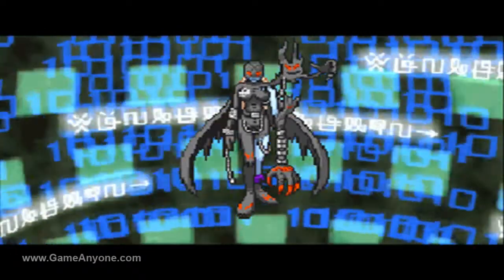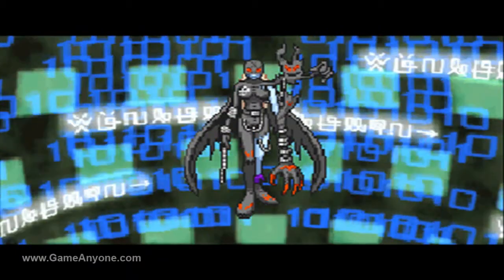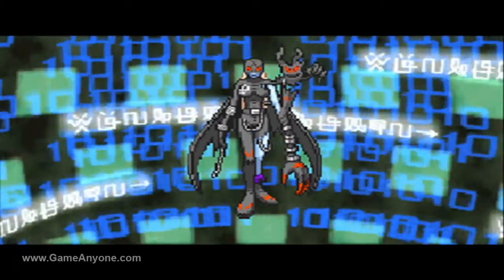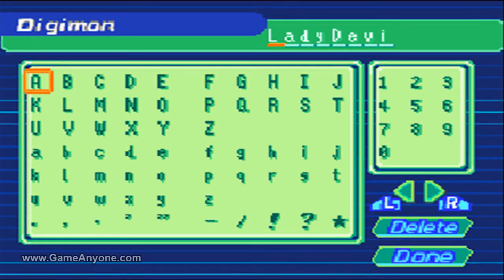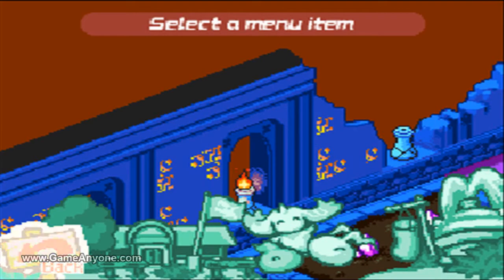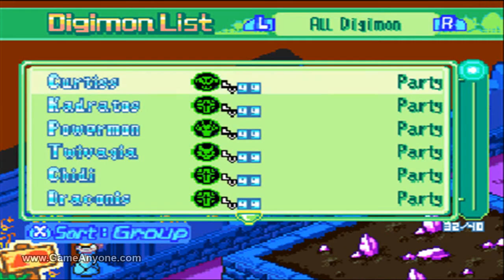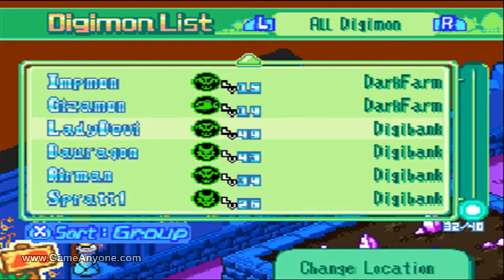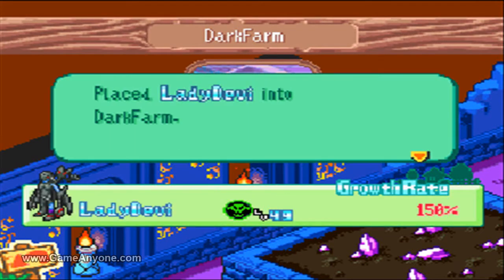I was lucky enough to get the proper personality on the first conversion. Scroll down the list — where are you? Location: Farm. Just put her on this farm.